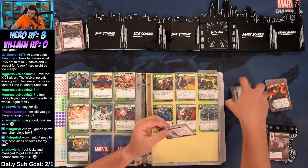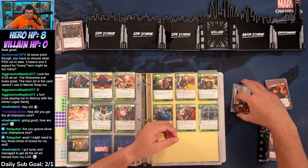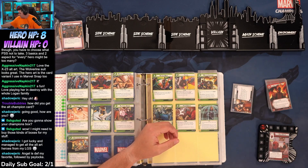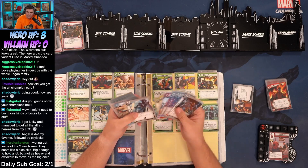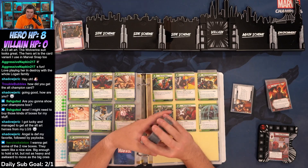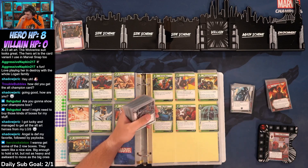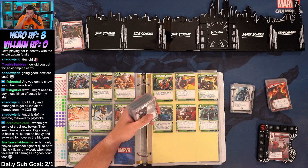Let's go — specialized training, it's fun. I want to get the symbiote suit. Angel is definitely your favorite, followed by Silek — Silek's pretty sweet. I want to get the two-row boxes; they seem like a nice size. They're kind of unmovable though — heavy, annoying to move — so if you want to travel with them I wouldn't go with something this big. Game Genic also has some really nice layer stuff, which is on the pricier side but a lot nicer.